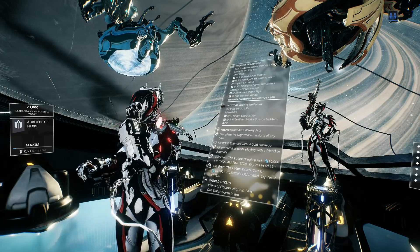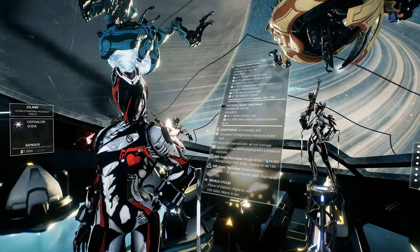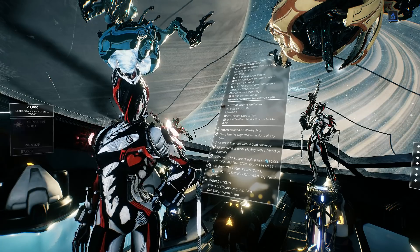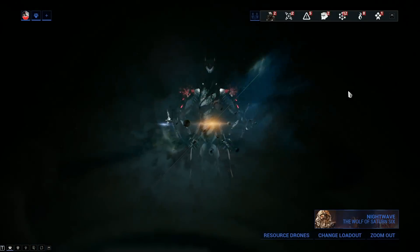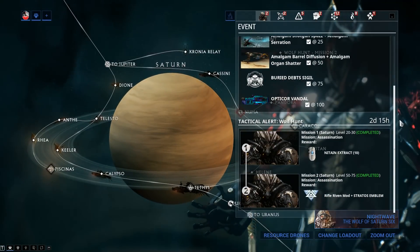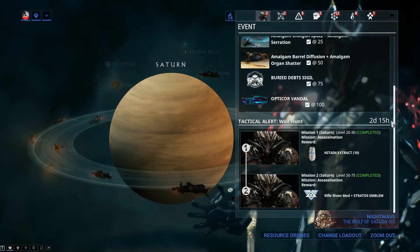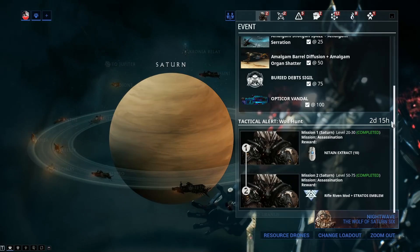Hey guys, welcome back. My name is Lazar and today we got a brand new tactical alert for the Wolf of Saturn 6. In case you haven't gotten your Wolf Sledge just yet, this is the opportune time to do so. You've got two new missions only available for the next two and a half days, until May 13 at roughly 2 PM ET. Link in the description for the full patch notes.